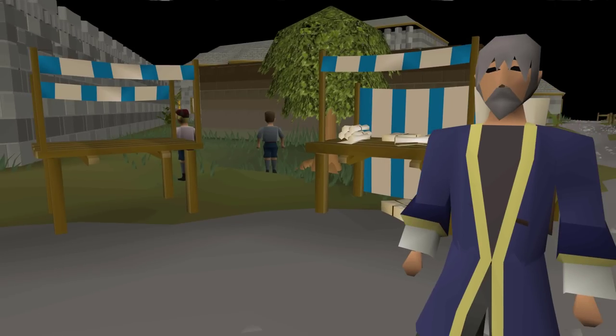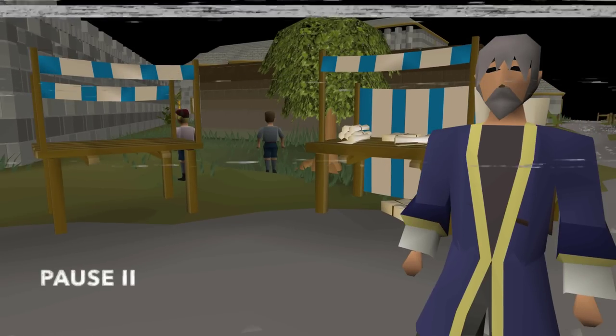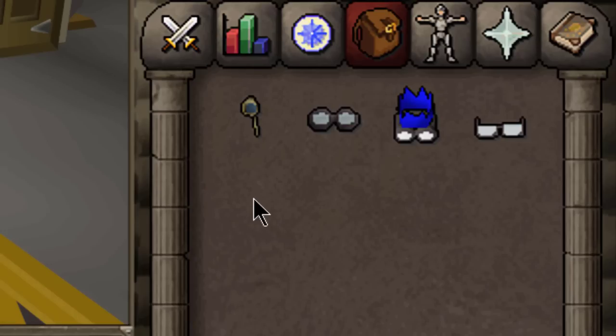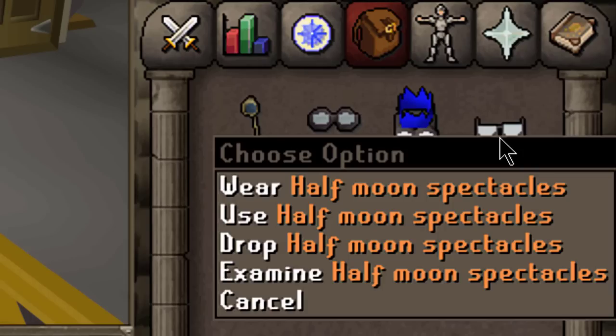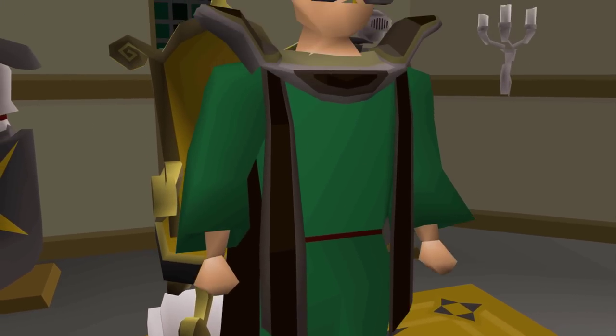Pause — editing note here: turns out we can have glasses. They're actually rewards from clue scrolls. You can get a monocle, sagacious specs, party hat and specs, and half moon glasses. I take back everything I just said in the last two minutes — I look awesome.